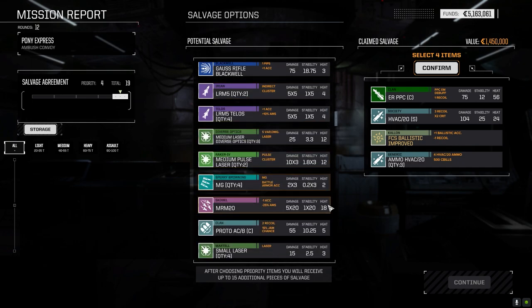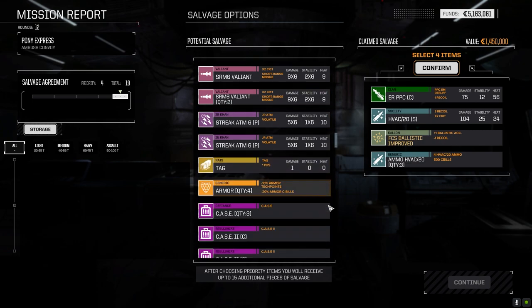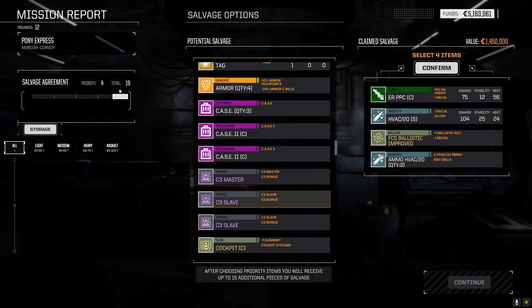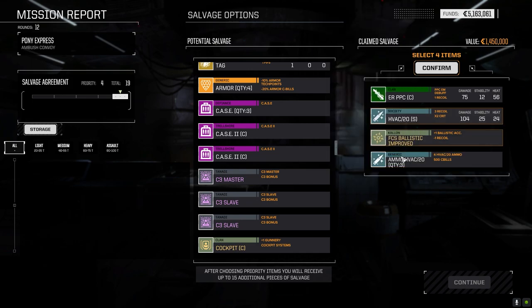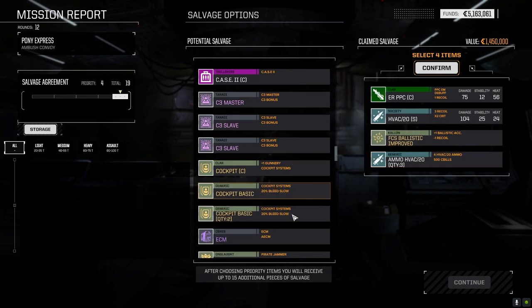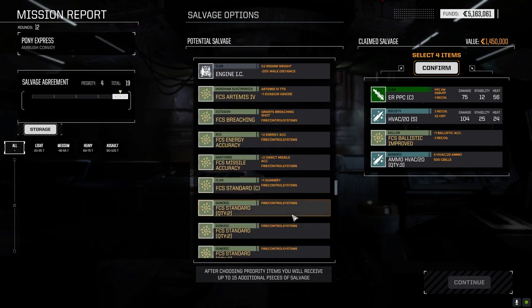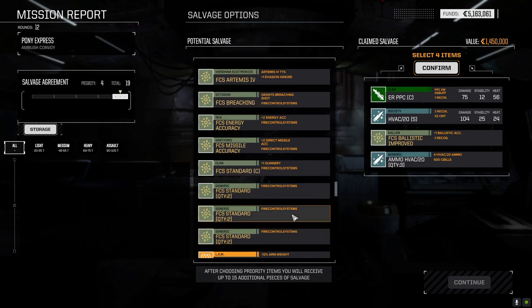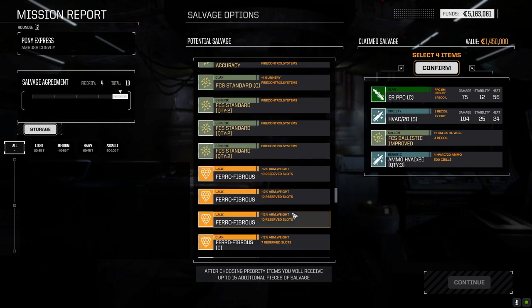I've kind of upgraded the main lance — this lance has been a little bit neglected for the past little bit, so it's due for an upgrade. I think we could take off the pirate Gauss rifle off the Perseus and replace it with this — I mean, that's an option. Let me think about it, but let's go with this for now. I gotta figure out what I'm gonna do with the Bushwhacker — yeah, we gotta figure that out. Alright, let's just take these.